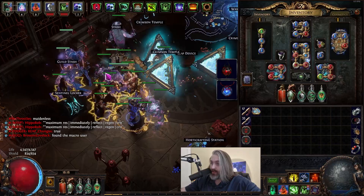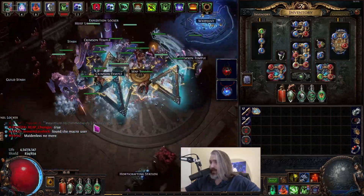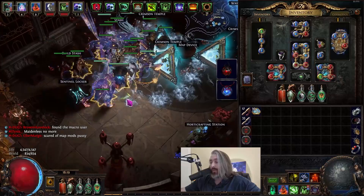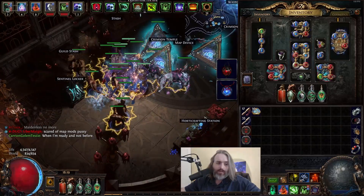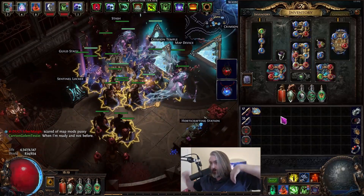We have an update on the Carrion Golem build. Not very much has changed. Really the only thing that's changed is we pretty much just upgraded our gear, upgraded our gems, and just kind of rounded out the build to its finality. So I'm just gonna do a quick overview.